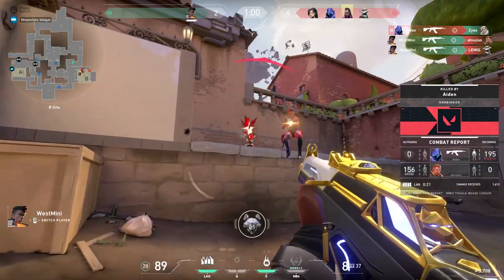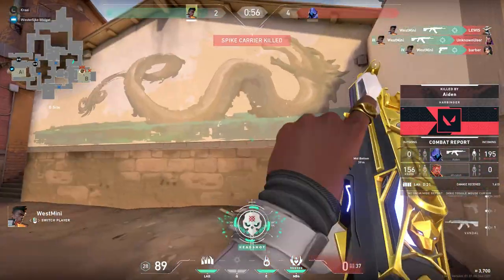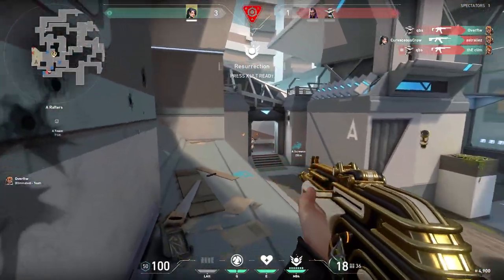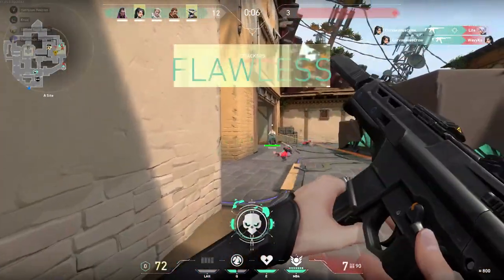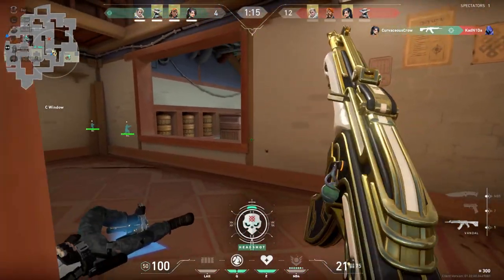Smokes are an integral part of Valorant, a game where vision and gathering intel on the enemy are paramount. Smokes grant the ability to block enemy sightlines, funnel enemy movement, cover friendly movement and lots more. There are different ways your team can make use of smokes depending on how aggressive you or the enemy team want to play.